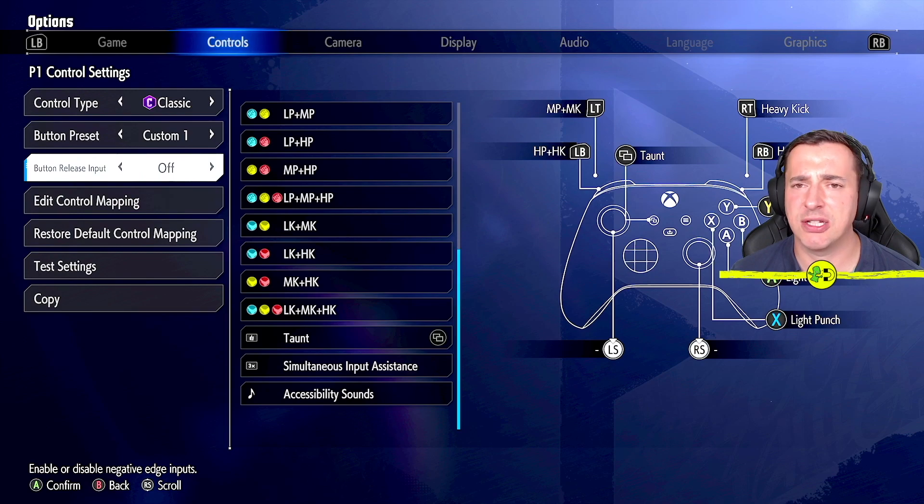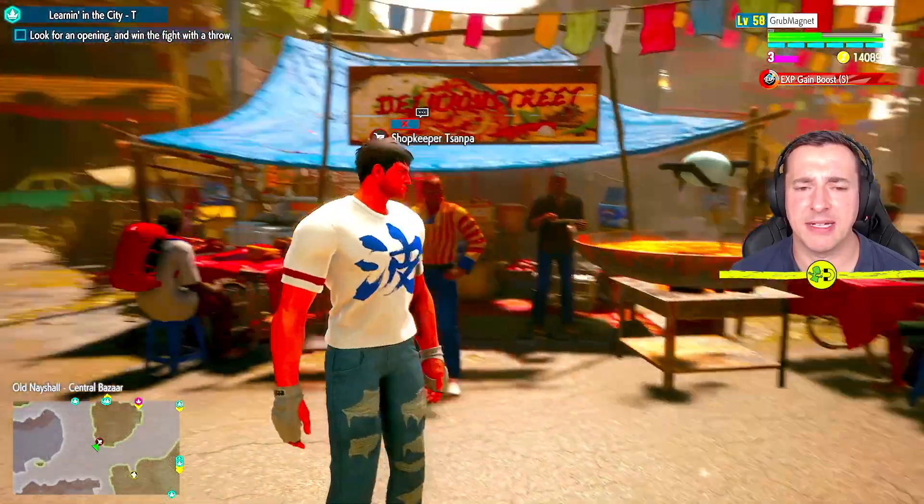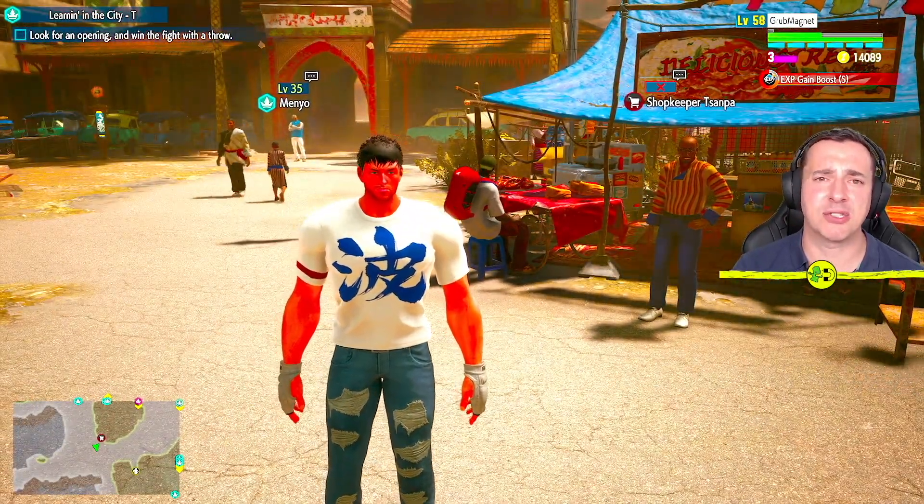Once you're done, use the back command to come out of here — which for me is B, B again, B again — and I'm back out. Now when I fight someone, I can use that taunt command. There you go, that's how to taunt in Street Fighter 6.